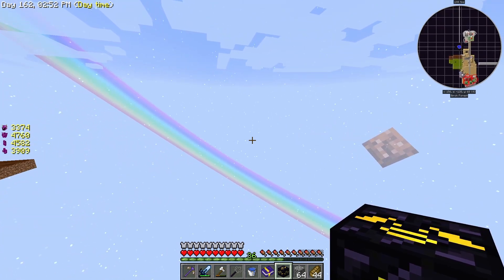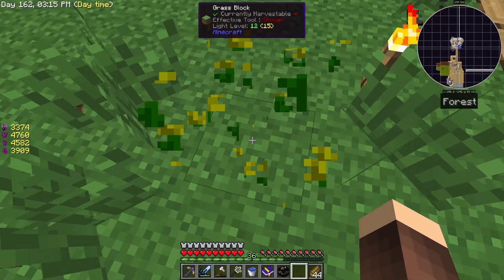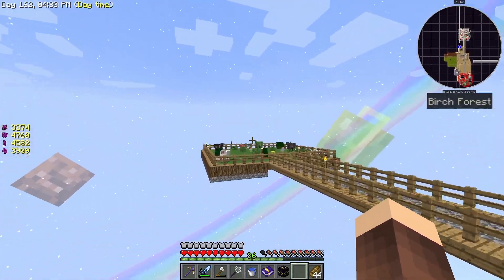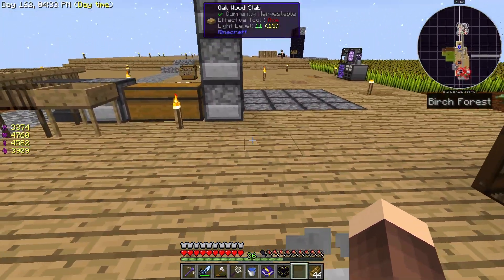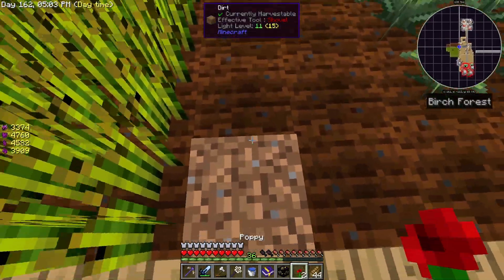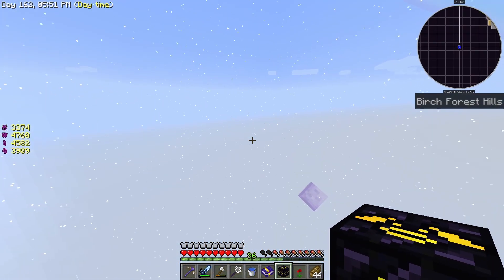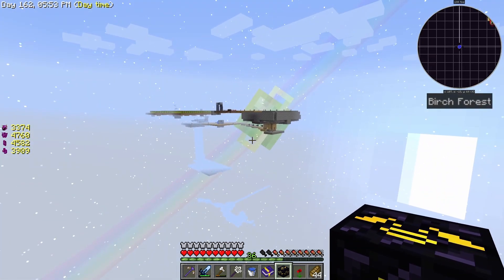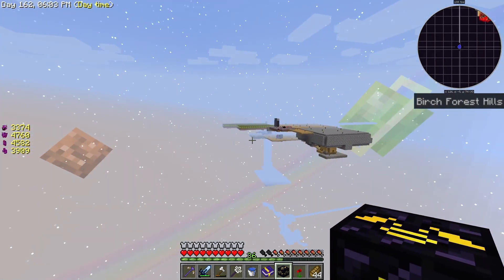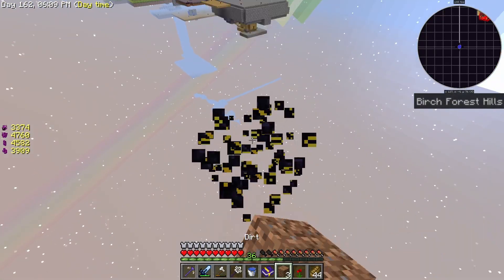Where do we want the island? There's an achievement here: 'Plant flower in five different biomes.' This here is a forest — that's one biome. Here's a birch forest. Let's just plant the flower on the dirt, I guess. That's two biomes. All of this is a birch forest. Here we have birch forest hills — pretty much the same as the birch forest, but yeah, that's how we place any block there.